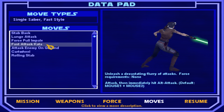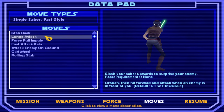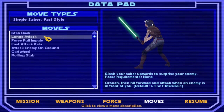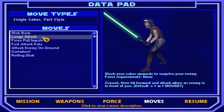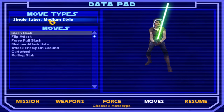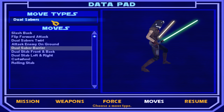Cartwheel, fast attack, kata — whatever the hell. Lunge attack: C, W, and mouse one. You crouch, hit forward, and then attack when the enemy is in front of you. And this is the strong lightsaber style. Obviously, spoiler — we eventually can get dual lightsabers.